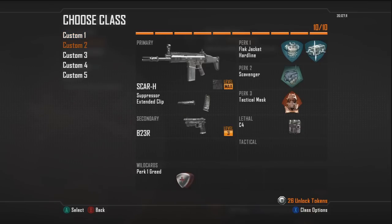My custom class 2 is the Scar-H, which is a really good gun - basically like the Scar-L. I have Suppressor and Extended Mags on this weapon, which are really good attachments to use on it. My secondary is the B23R once again. My perks are Flak Jacket and Hardline this time - not Flak Jacket and Ghost. I don't really feel the need to use Ghost on this class; I'd rather use Hardline to earn my streaks a bit faster. My perk 3 is Tack Mask because I just hate getting flashed. It seems like I get flashed the most while using this gun. I use Tack Mask on all my assault rifles because I play a bit more defensively with them, and people tend to flash you a lot more when you're playing defensively.